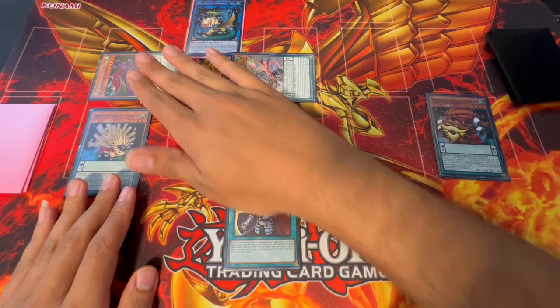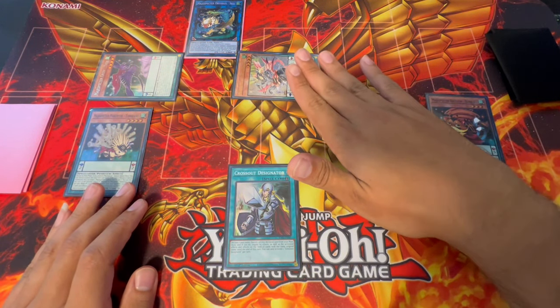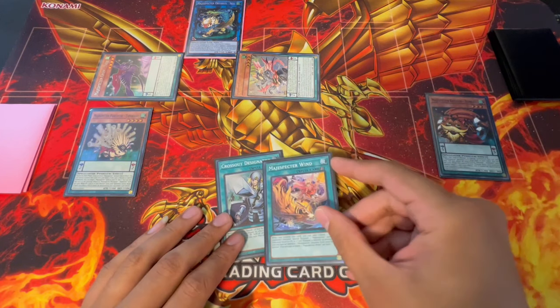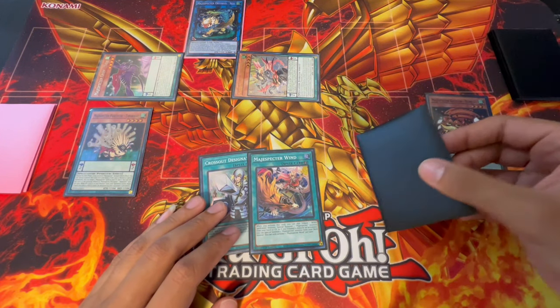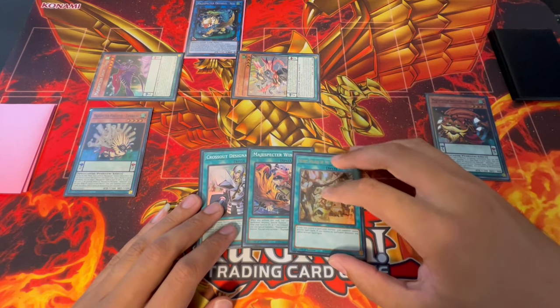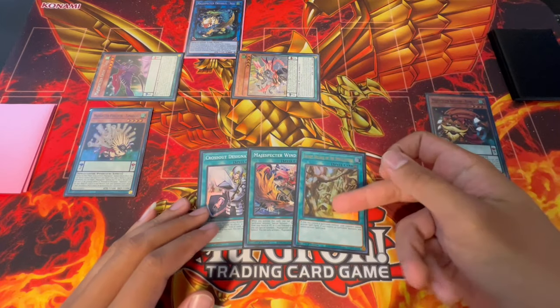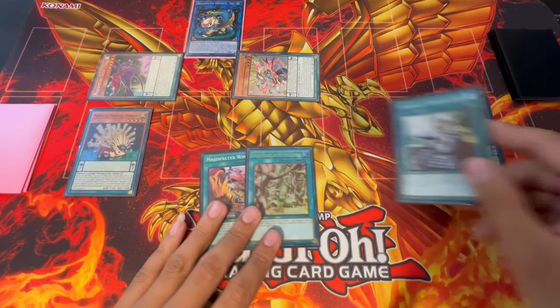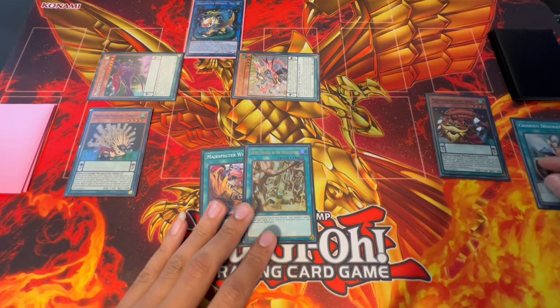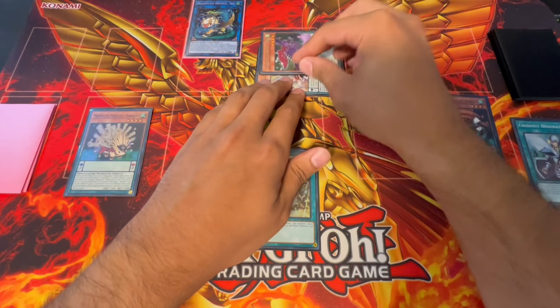We activate Majesty Pegasus as chain link 1 and Yara as chain link 2. Yara gets us a spell card — specifically our Wind — and a field spell, which is going to be our Secret Village. That's really important because Secret Village is one of your floodgate cards you're ending on. Majesty Pegasus also has an effect where you have to discard a card when you search, which is what that 0.5 card discard is for.